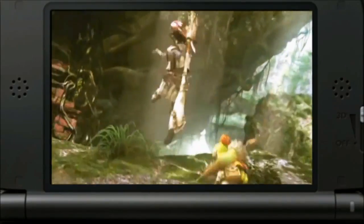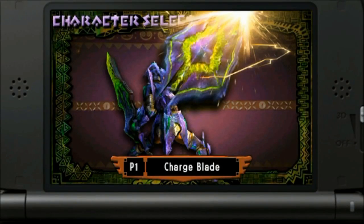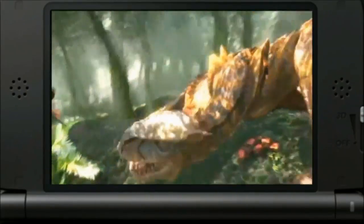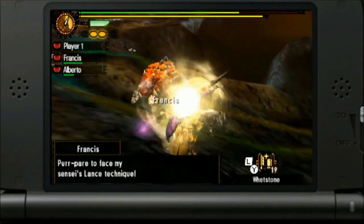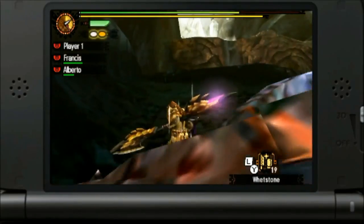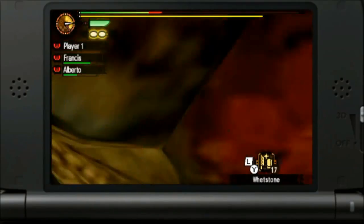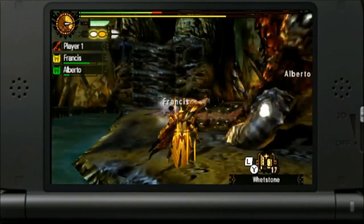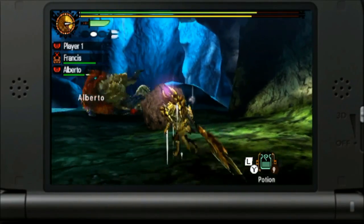Capcom has also introduced two new weapons: the Insect Glaive and the Charge Blade. The Insect Glaive partners you with a bug who steals essences from the boss monsters, while giving various boosts like healing, defense, speed, and attack. Targeting different parts of the monster will steal different colors of essences for your player; however, red and orange does the most damage. You can attack the monster just using your staff, but why handicap yourself? Increase your bug's attack power and work with your insect friend to take down the beastie.